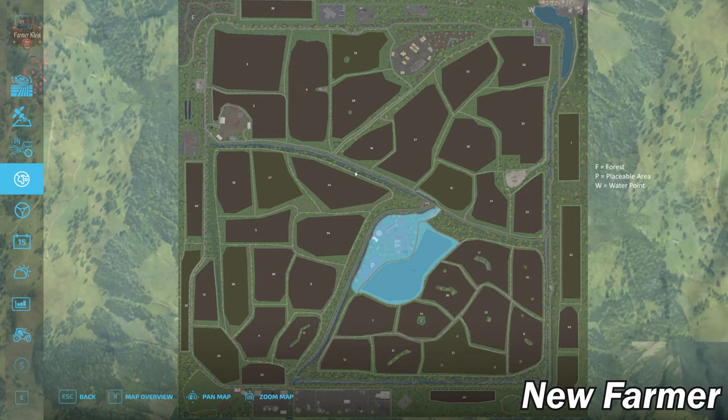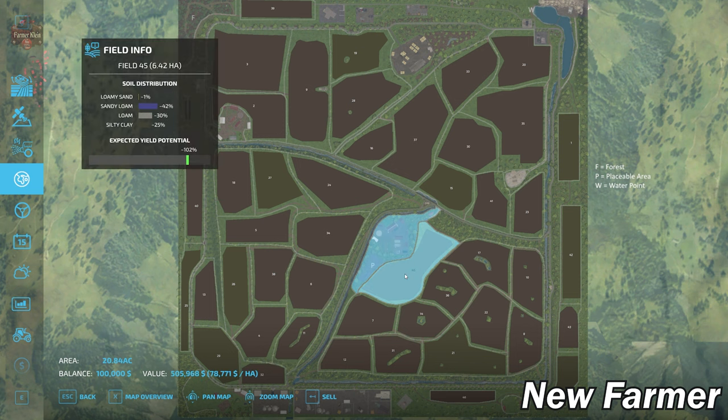In the lands area, we start out owning the main farm which includes a placeable area - it's 16 acres in size and costs 389,000 to buy in another play mode. We also own field 46, the only field we own at the start. It is 20.84 acres in size and will cost you nearly 506,000. There are a few notes about where to find certain things.